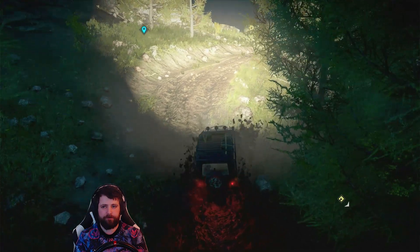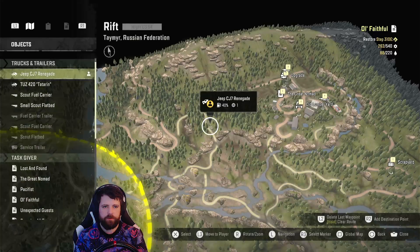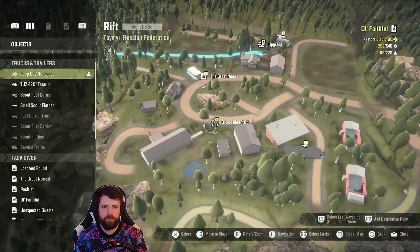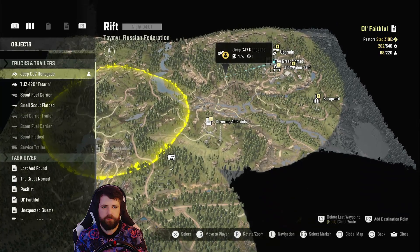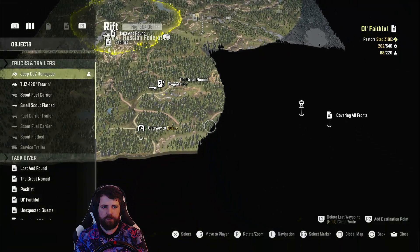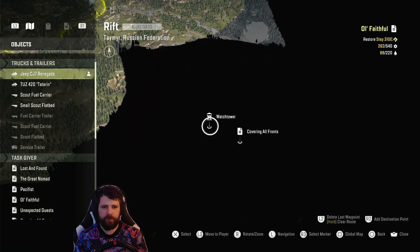Making our way closer to the watchtower - it's just popped up. Let's tag this one. That has uncovered quite a bit - an upgrade which we'll get straight away, another fuel carrier, the great nomads which is a loaf, an old lumberyard, a trailer scout flatbed, and a scrapyard. Covering all fronts. We'll get that upgrade, we already tagged the great nomads task, and then we'll move on over to the final watchtower.